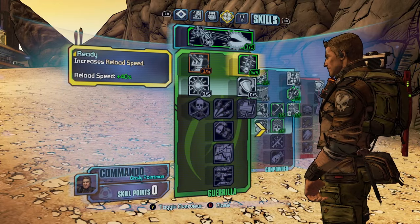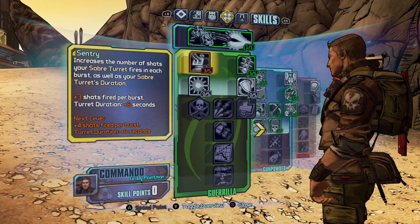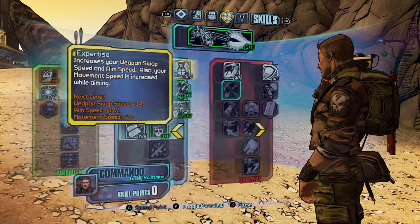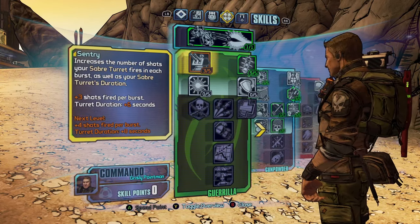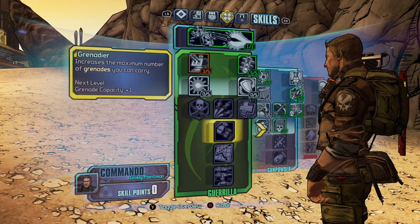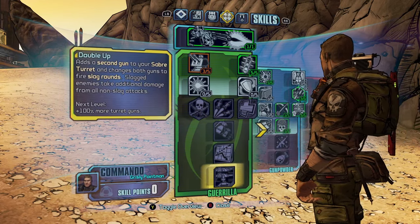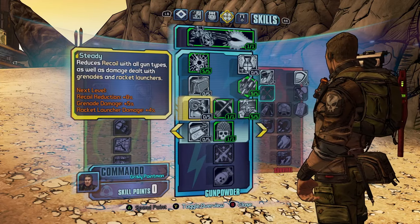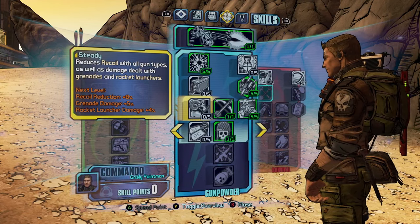Then go into the left tree and grab Ready, which increases reload speed by 40%, and Sentry, which makes your turret fire more shots and stay up longer. After that, put points into Onslaught. Grenadier is pretty good for having more grenades. You also want to get Double Up, which adds a second gun to your Sabre Turret. Then grab Steady, which increases grenade damage and rocket launcher damage — especially good if you're using the Logan's Gun for infinite rocket ammo.